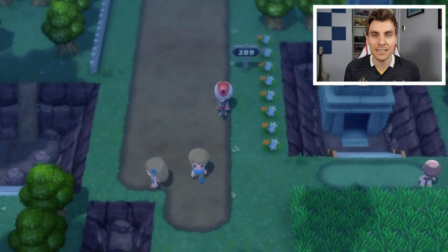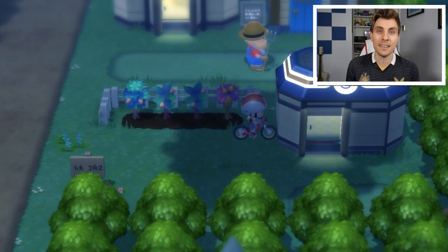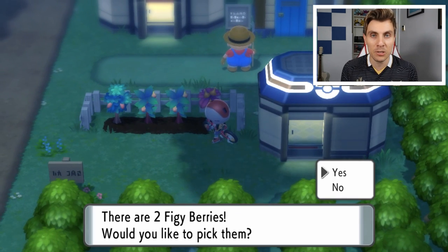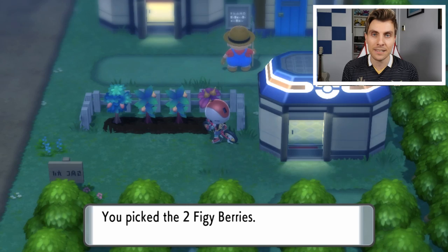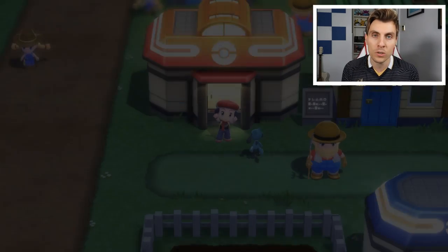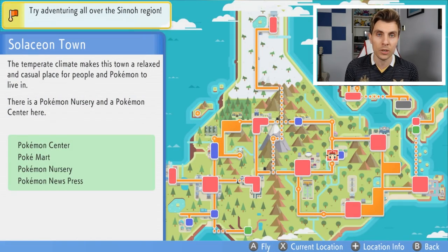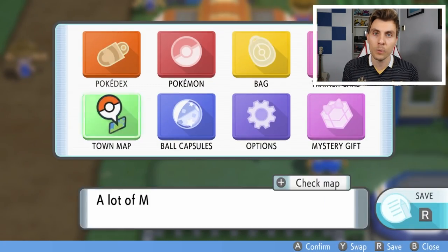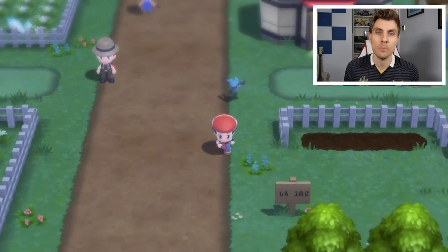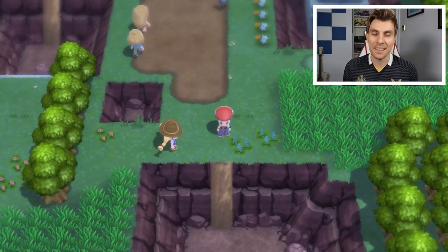As soon as you have access to Salaceon Town within the Sinnoh region, you're going to have the ability to try and get or obtain Spiritomb. Once you are in Salaceon Town, we're starting off at the Pokemon Center for reference. You are wanting to head south and this will take you down onto Route 209. You want to keep coming all the way down this path until you come across a little mini volcano looking item.